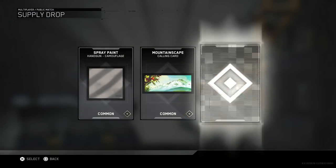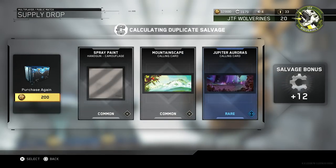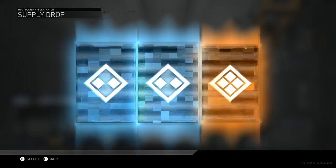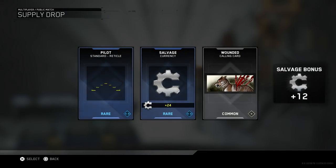Spray paint — terrible mountain-scape, straight up trash. Jupiter Aurora is a calling card that one looks cool. I'm going to get a lot of duplicates. I already have a lot of salvage and I'm hoping to get a lot more. I want to buy me some epic, because it's so dumb that epic costs 4,000 salvage.